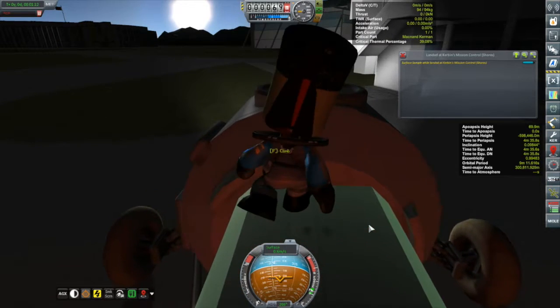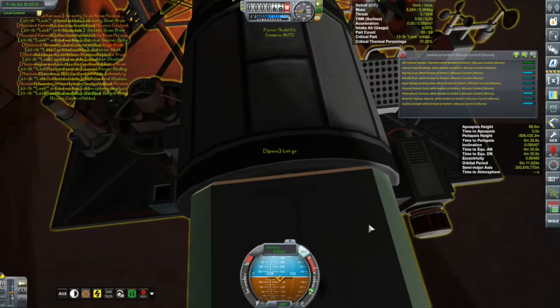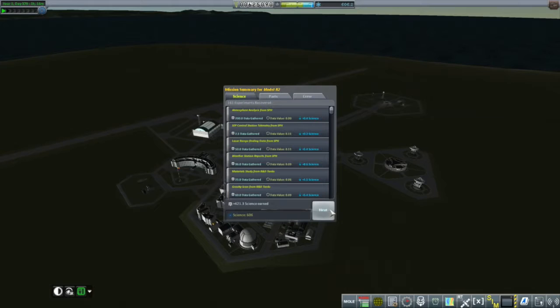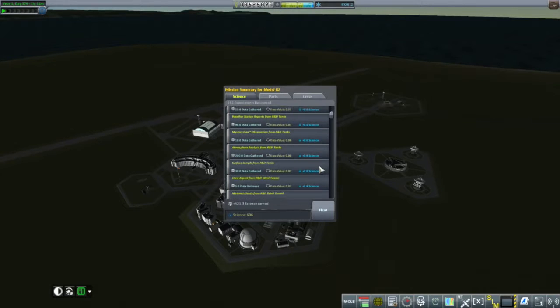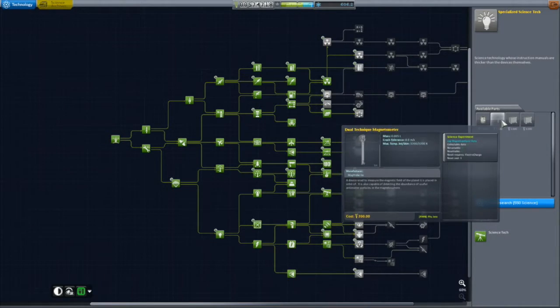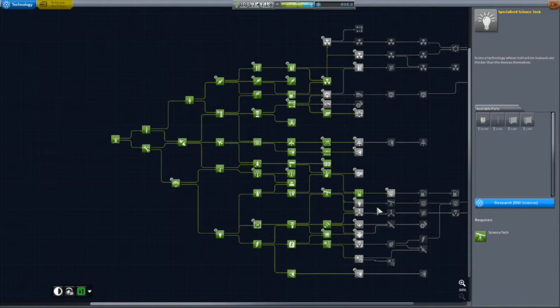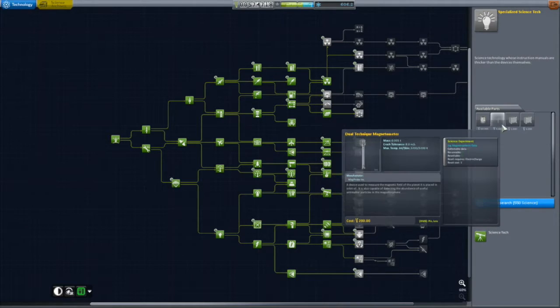Anyway, with the sun setting and over an hour into this mission, I did get to every one of these little biomes in and around the Kerbal Space Center. It was well worth it because upon recovery I ended up with 421 science, giving me a total of 606. It's 550 for one of these Tier 8 science nodes, and the one I decided to go with was specialized science tech, mostly for the magnetometer. More science equipment means more science to collect, and if I'm sending a ship into interplanetary space, I'm going to send it out with every bit of science I can.